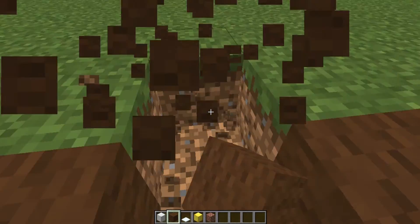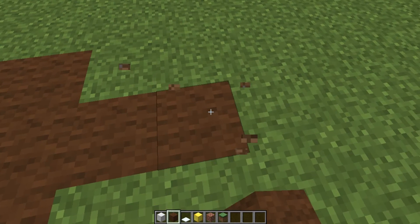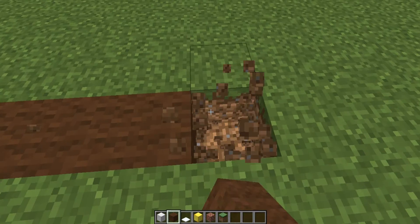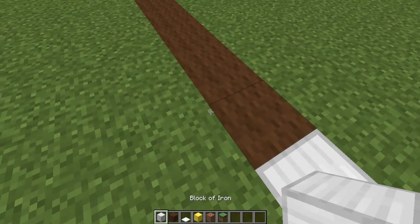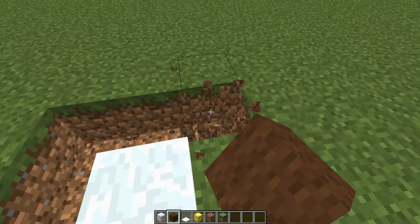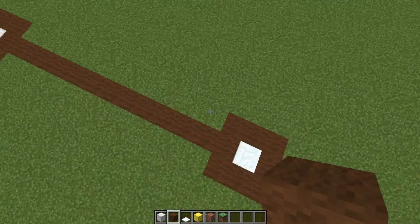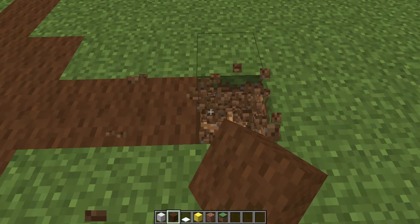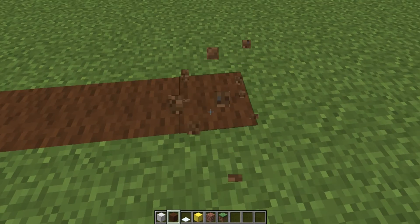Alright, so counting out the dimensions here — that's 3, 4, 5, 6, 7, 8, 9, 10, 11, 12, 13, 14. We'll go about right there, that seems about right. We don't want it to be overly big, because we don't want to build a stadium that's too big where you can't even hit the ball out.